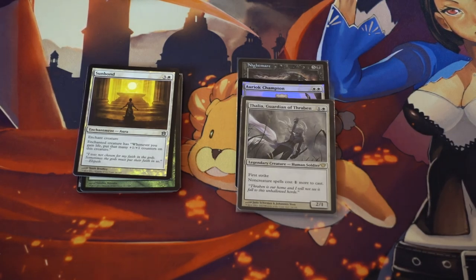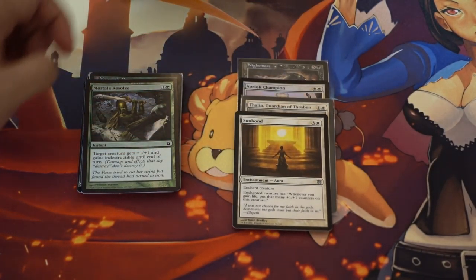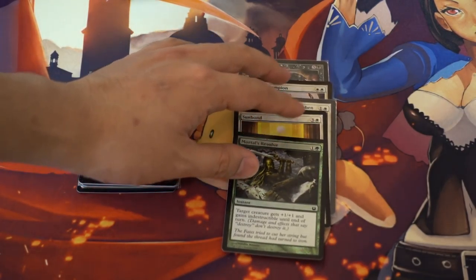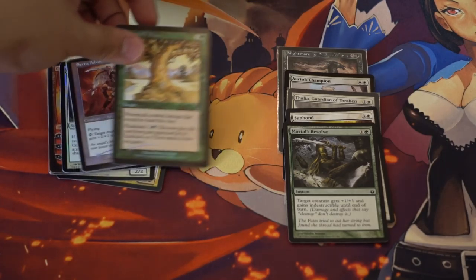One of the things I feel about cube is that some of the cards are in languages I don't want. It's not a bias against international cards — it's just that I'd prefer if my friends, a lot of whom don't play Magic very much anymore and are extremely casual kitchen table players, could read the cards they're playing with.